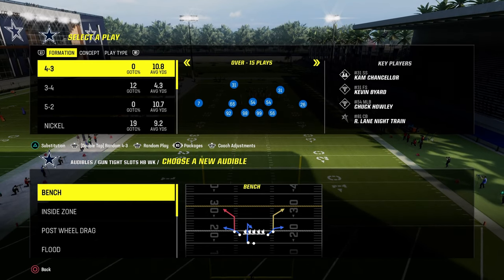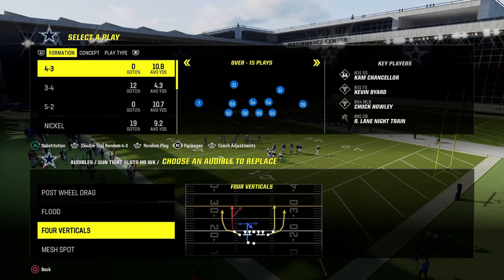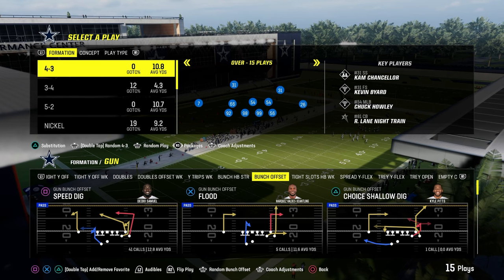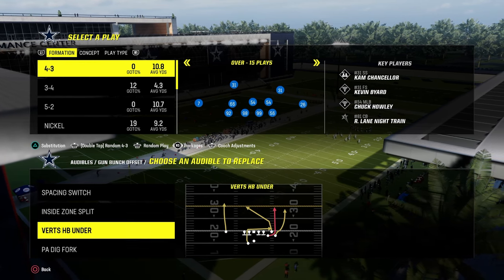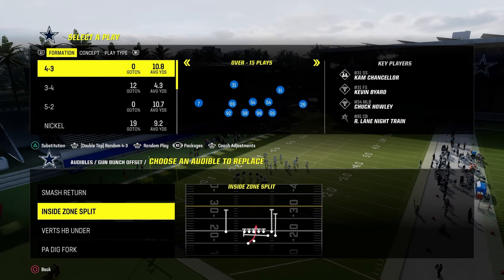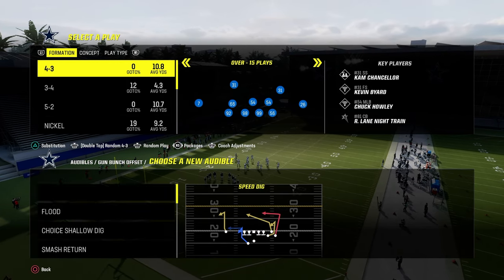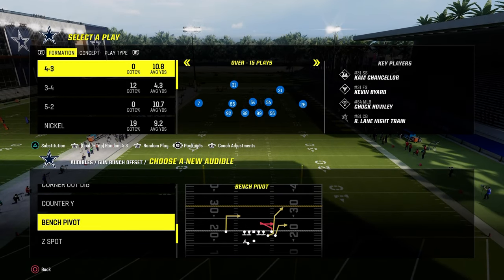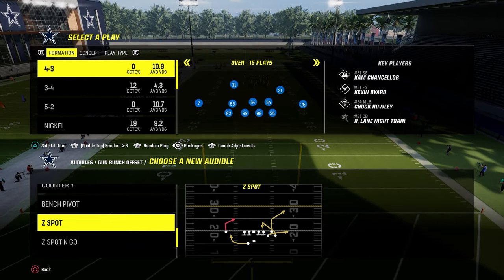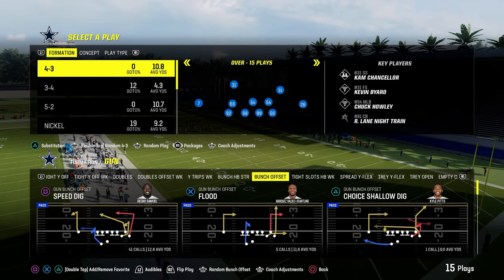We're going to put the play Post Full Drag in our audibles, the play Flood in our audibles, and also Four Verticals and Mesh Spot. That's going to do it for tight slots halfback week. In bunch, we have some really underrated plays we can go to consistently. One of those is Smash Return, a quick run audible, Verticals as a bunch staple, and Z Spot and Go. That's pretty much my audibles.